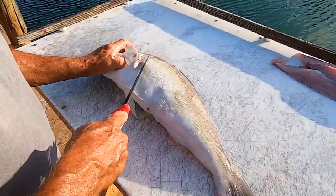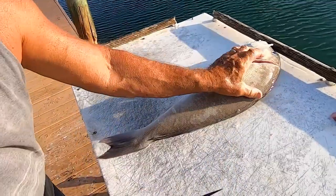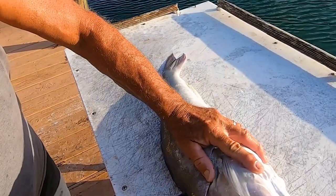All right guys, we're back at the dock and now we're going to clean this tilefish. Curious what the meat looks like — heard they're really good, so let's take a look. The meat of a tilefish is a lot like lobster meat. Really? That's what the guy said. Can't confirm or deny it at this point.